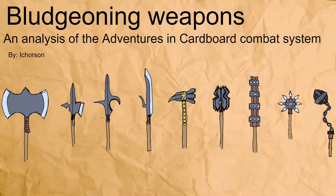We are here again today to take another look at the Adventures in Cardboard combat system, specifically an analysis of bludgeoning weapons. Here are some wonderful hand-drawn examples of different medieval bludgeoning weapons like great axes, halberds, bills, glaives, warhammers, and a bunch of other ones. I think that one is called the Morningstar, but I'm not sure.